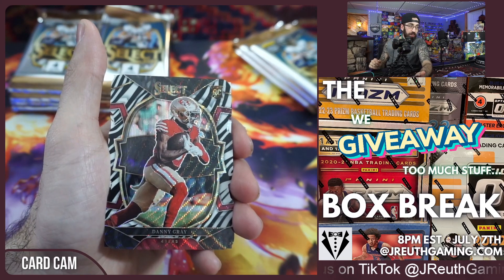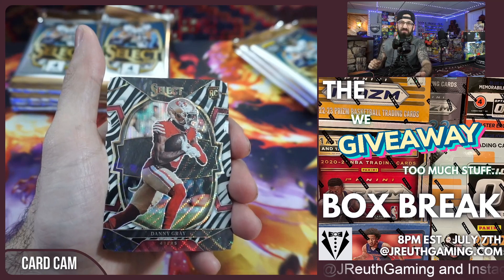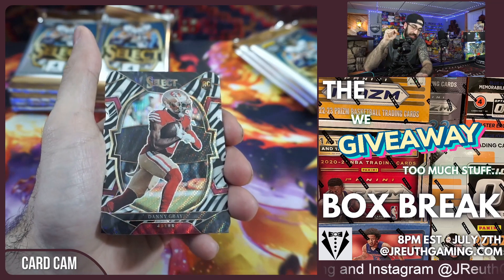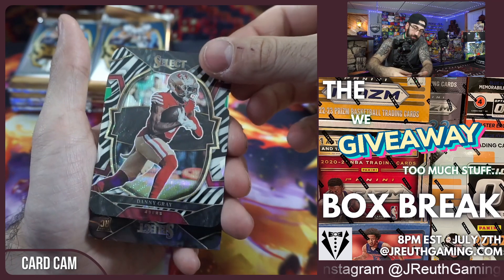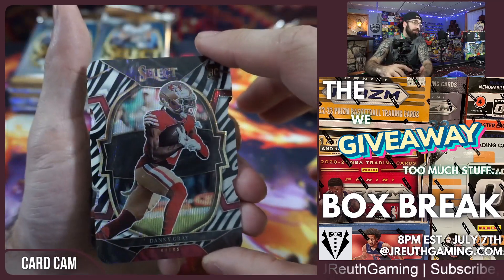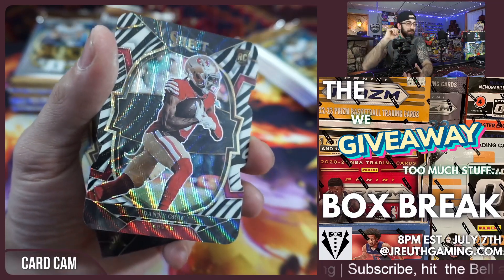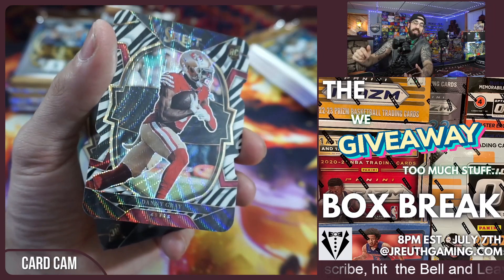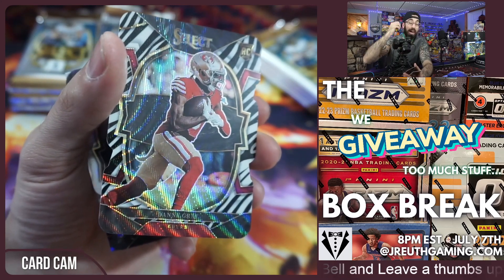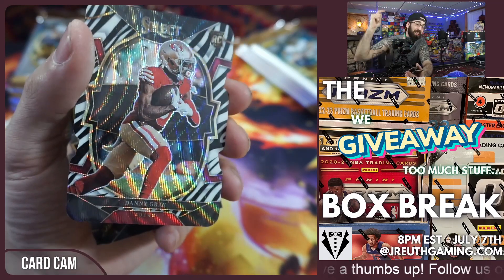We give away too much stuff! The box break is happening in an hour and a half if you're watching this at 6 o'clock EST. This exact prism — I can't believe it again. This card and the one we hit in Wednesday's video, we're going to give them both away in tonight's box break. Grab a spot — if you're in a spot, you'll be entered to win one of them.